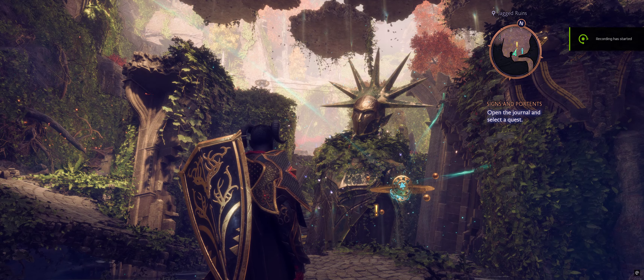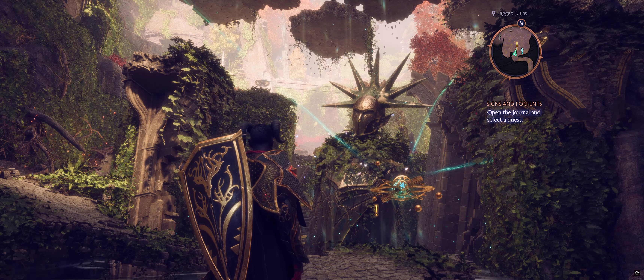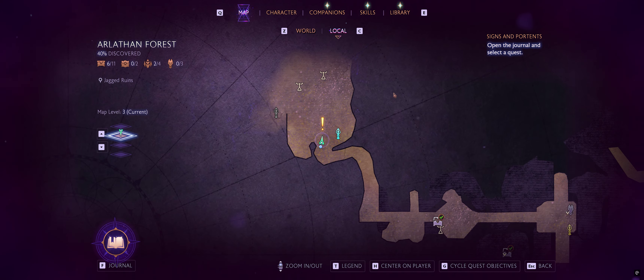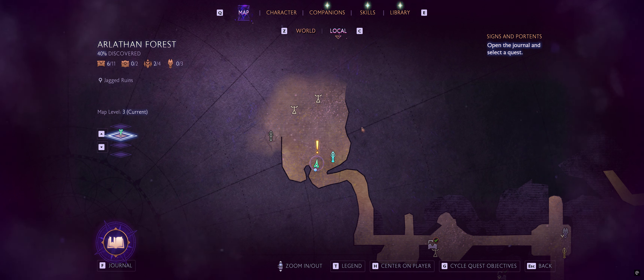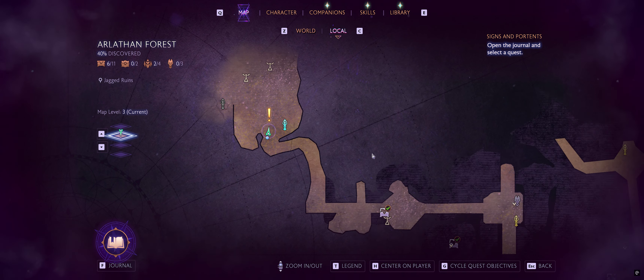What's good friends, Zero here bringing you another Dragon Age Veilguard video. Today I am exploring the Arlathan Forest and I wanted to show you a couple things in this upper northwest corner of the map. I'm going to show you how to resolve this quest, how to unlock this beacon, collect all the treasure chests in this location, find a wolf statue, and show you another one of these Fin'Harel altars in this area. There's a lot of stuff up here and it's pretty easy to get to.